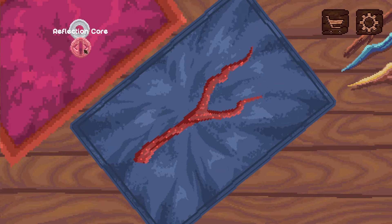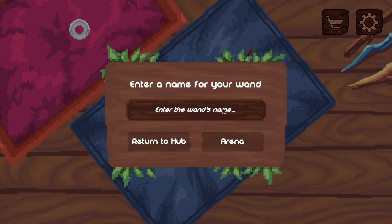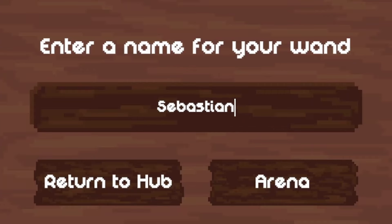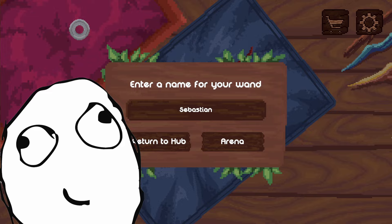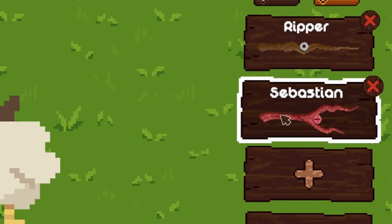This reflection core reflects your projectile 180 degrees. And the best part, we get to name the wand. Sebastian. What did you think I was going to call it - like the frog's bane or something? It needs a proper name. Why don't we try this again with Sebastian?